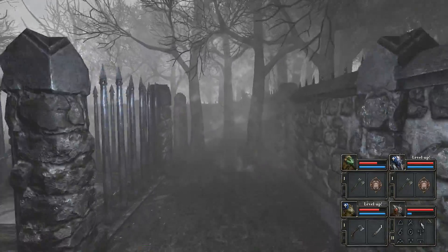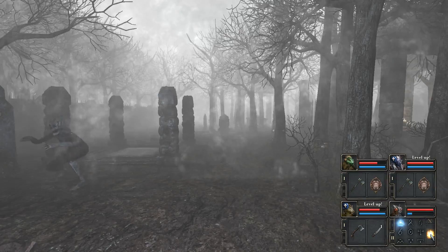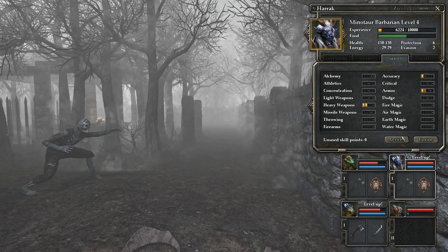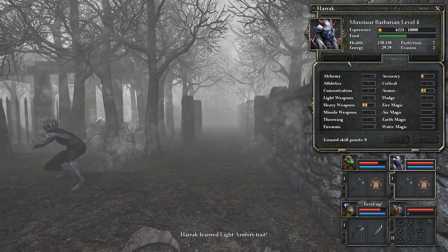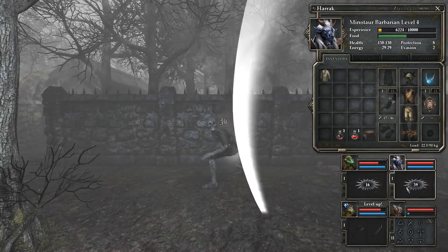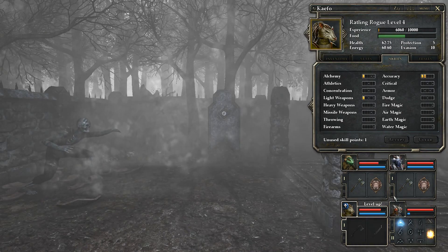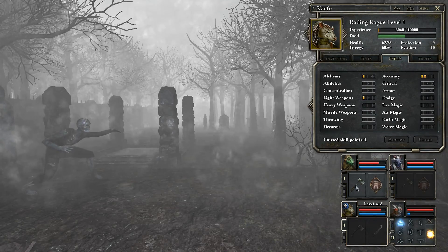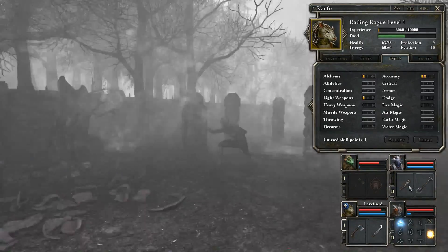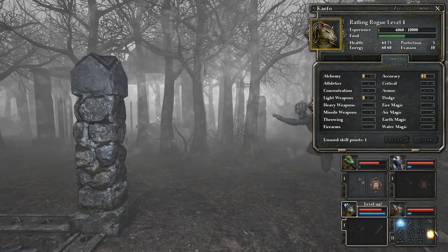Let's go ahead and just take care of these so I don't have them left over. I should level everybody else up. Harak wanted armor — light armor's trait, and in fact you have something to wear immediately. Good. What do you want? I can multitask with this enemy, just not with something like an ogre. What do you want? Light weapons, maybe. Accuracy — you have enough to attack from the back row.